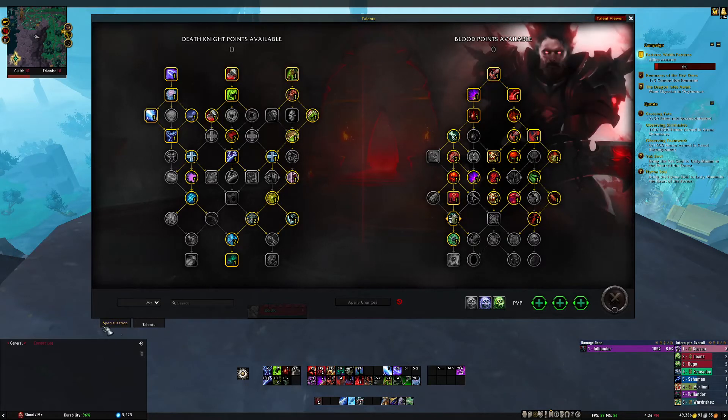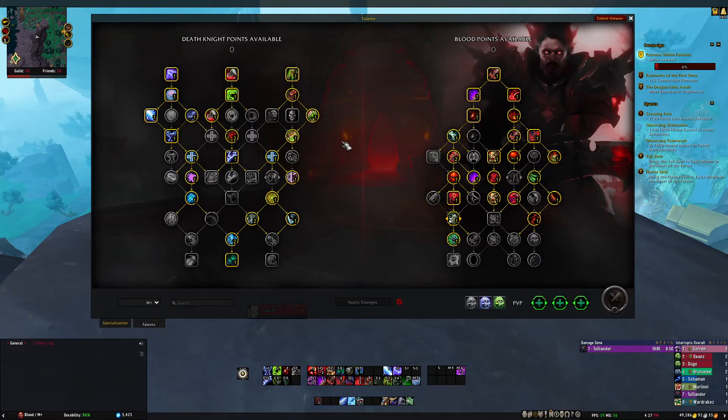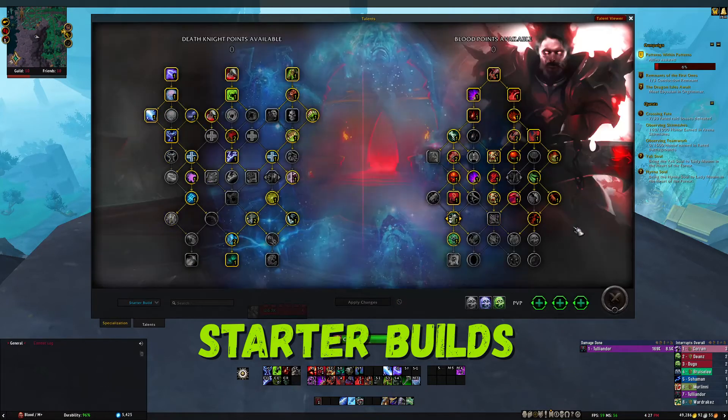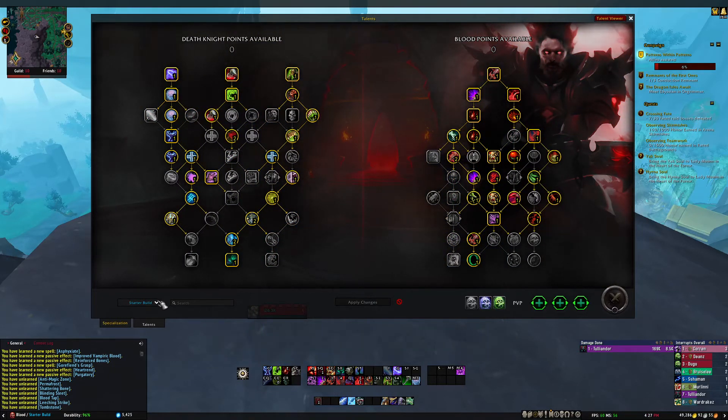One of the best features is the starter builds, especially for new players or people trying a new spec. If you load up your Death Knight for the first time and don't know what talents to use, I'd recommend checking out Wowhead or Icy Veins. But if you just want to jump in right now, go down here and select a starter build. From what I've tested, they work pretty well for most classes and a majority of content. Try them out for every spec and every class.